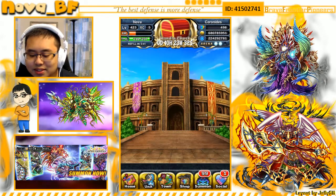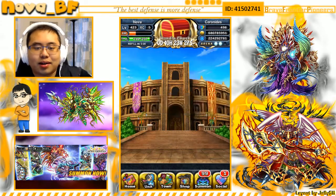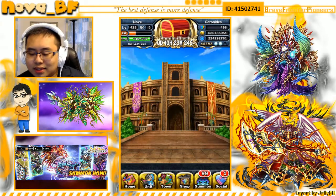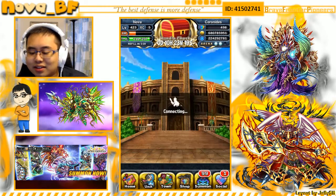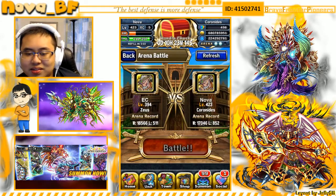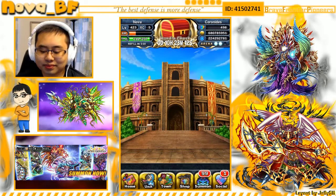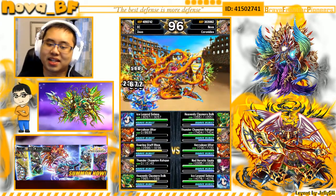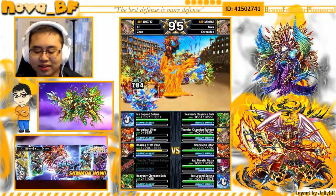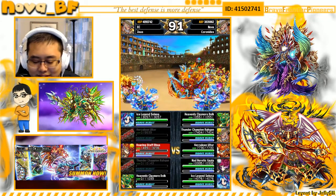I believe this is the last battle — if we win this we'll get the rank up. We need to fight Thanatos or Zeus. There we go, fighting the person right above me. As you can see his team is somewhat similar to mine: Roggen, Ultor, Selina, Dulk — the only unit that's different is Roa.